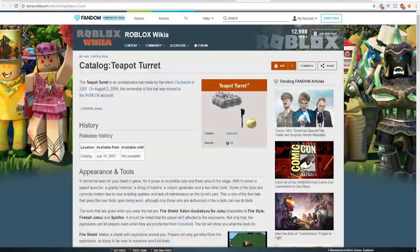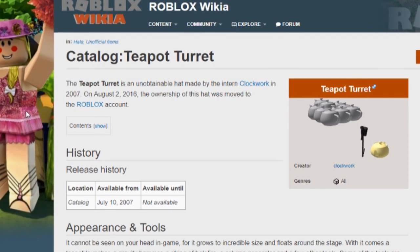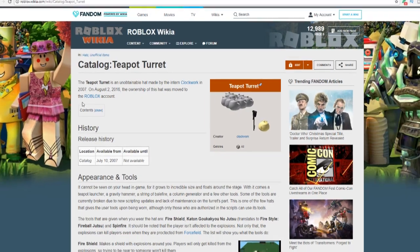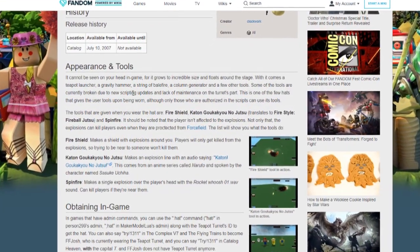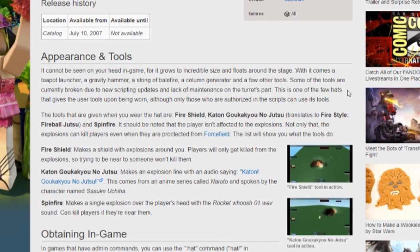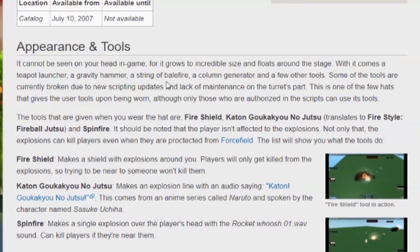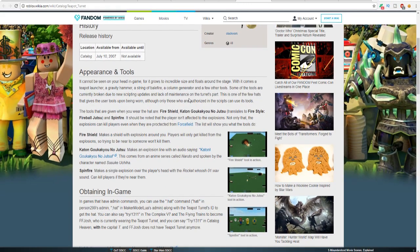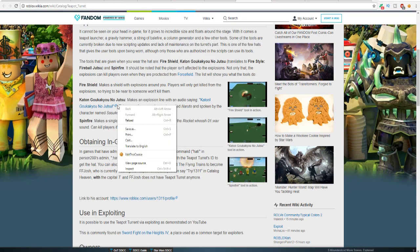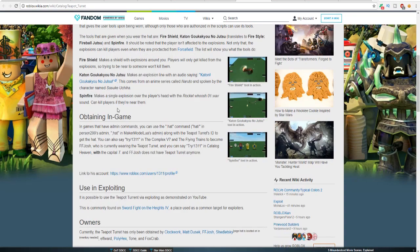Moving on to the second hat: the Teapot Turret. The Teapot Turret is an unobtainable hat made by intern Clockwork in 2007. On August 2nd of 2016, ownership was moved to the Roblox account. It cannot be seen on your head in game — it grows to an incredible size and floats around the stage. With it comes a Teapot Launcher, a Gravity Hammer, a String of Balfire, a Column Generator, and a few other tools. Some of these tools are currently broken. In games with admin commands you can use the hat command with the ID to get the hat.